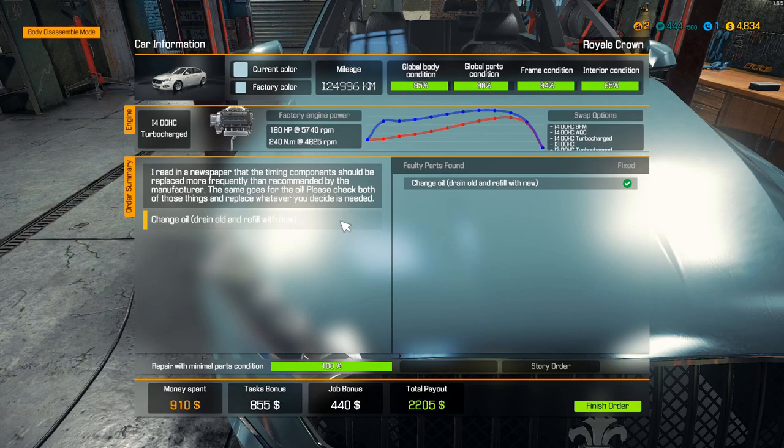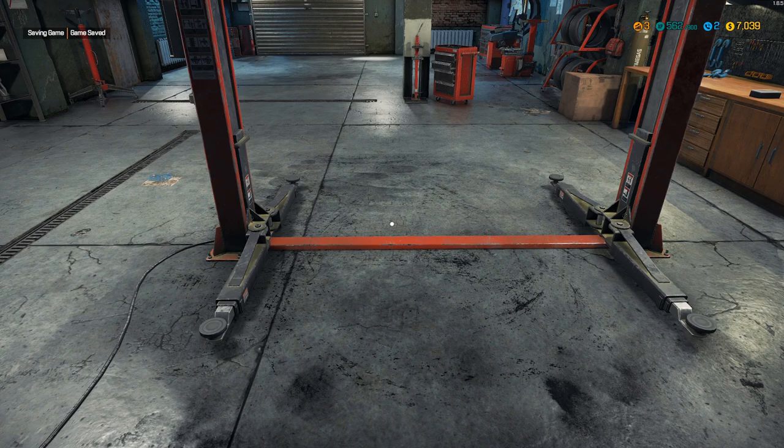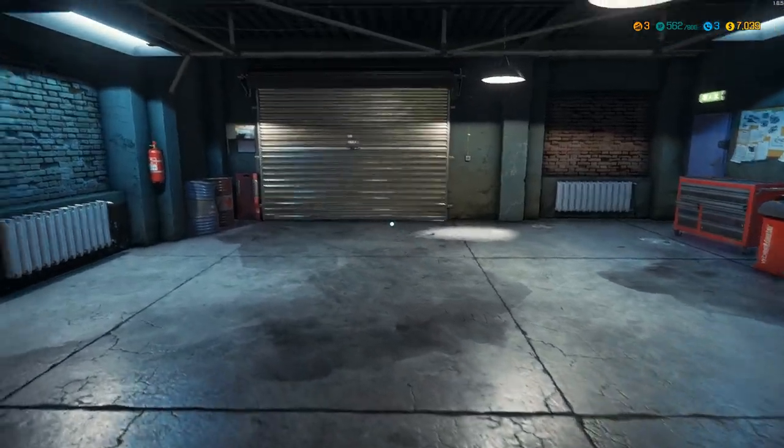They're paying out — $2,200! We're making some money now. We're up to $7,000 and we're at level three. Come take a look at any perks we can unlock now. Our new options are 50% faster part installing and removing — that's interesting — 10% faster walking, who doesn't like to walk faster and burn a few more calories, and 5% discount in shops. If we're going to make any real money, we're going to need all the discounts we can get.